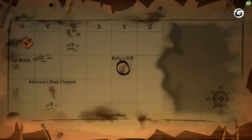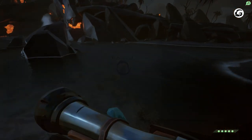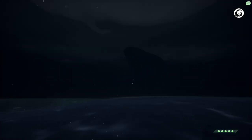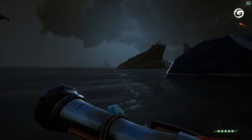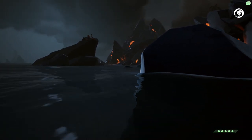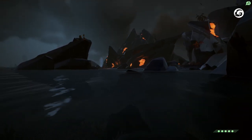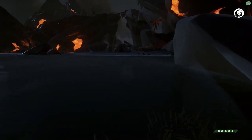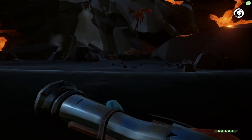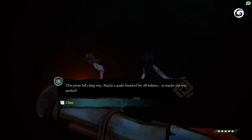The next skeleton is in Ruby's Fall — there are five skeletons total, and that was the first two. We're going to get the third one right now. Come up to the island shore and the skeleton is going to be under the bridge to the left. Once we get behind the rocks, you can see a bridge here and he's right under that bridge. Whatever side you come from, just look for that bridge and go under it — the corpse is literally right there. And to your right there's a little cave you can go into to hide from the volcanoes.